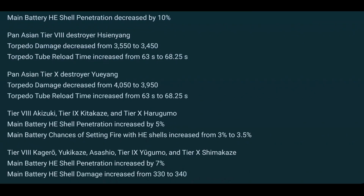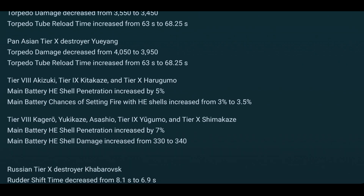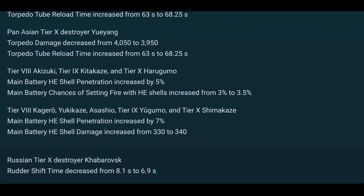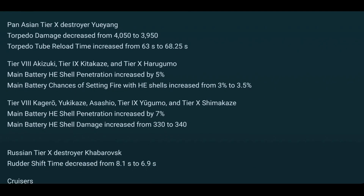The Pan-Asian Sien-Yang got nerfed as well. It's one very good destroyer I was planning to review soon — glad I didn't, because I'd have to redo it. The Sien-Yang gets her torpedo damage reduced by 100 points, which is noticeable, and she gets the reload upped by over five seconds, which is also noticeable. The same goes for the Yu-Yang — she also loses 100 points of torpedo damage and gains five seconds on reload.